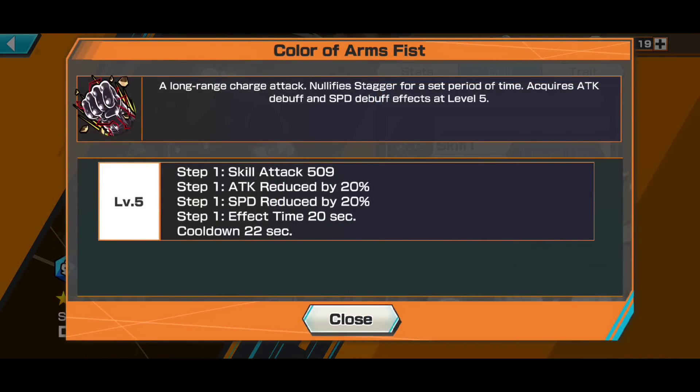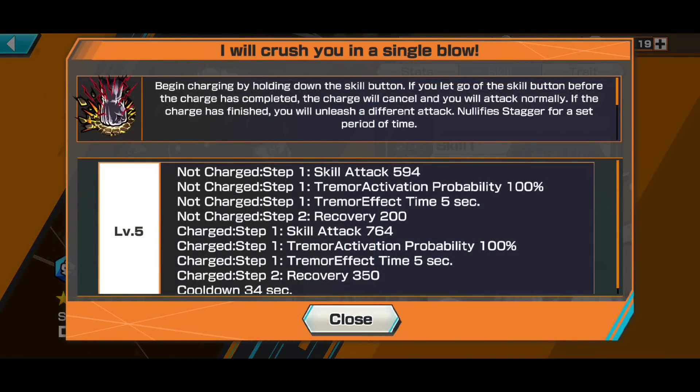For skills — Skill 1 is Color of Arms Fist, basically a Haki fist. It's a long-range charge attack that punches your enemy far away. It's more of a pushback than a knockback, so enemies that benefit from knockback won't gain that benefit — it still sends them far away. It doesn't stagger when you use it, and it decreases your enemy's attack and speed. This move is powerful and has a 22-second cooldown.